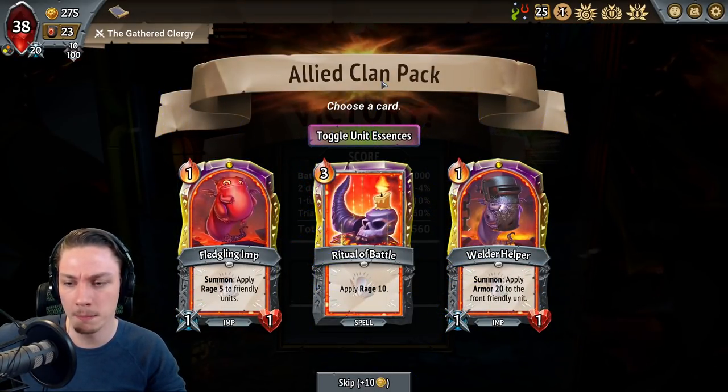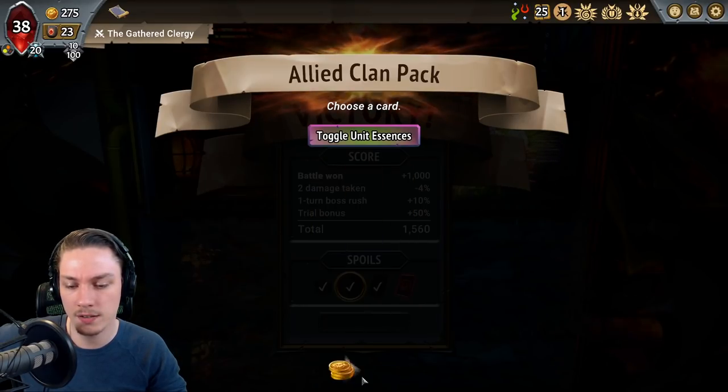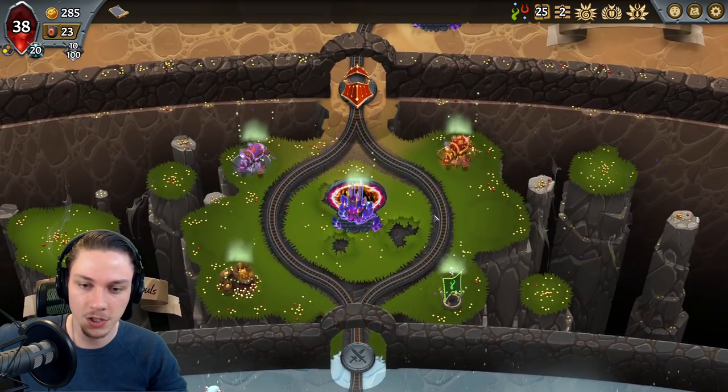Adding more Imps into the deck at the moment is going to be pretty hard to do, because the Sketches of Salvation is going to be taking them. We've already got two Rituals of Battle in the base deck. I think I'd take my money there. A Woken unit, a Hellhorn unit — I'm actually pretty likely to just go for two different units and buff them up.